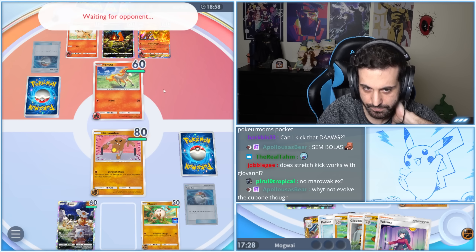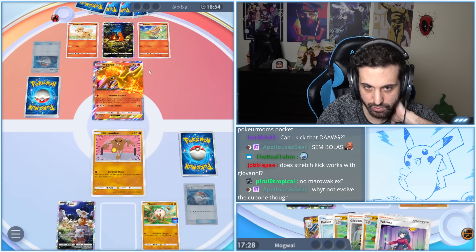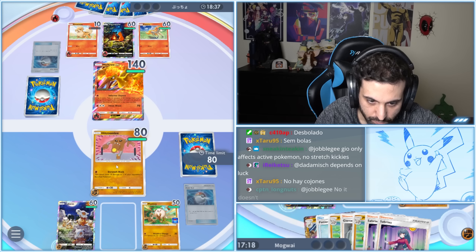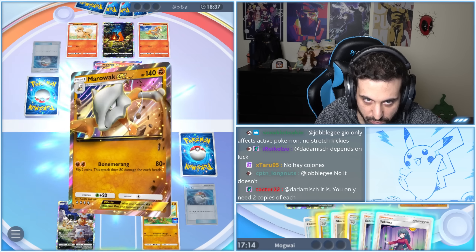Retreat. But we can capitalize on the Moltres. Let's see what they give the energy to — Charmander? Watch this play. We're going to capitalize on this Moltres. This is a bit risky, but we're going to aim to one-shot this Moltres.